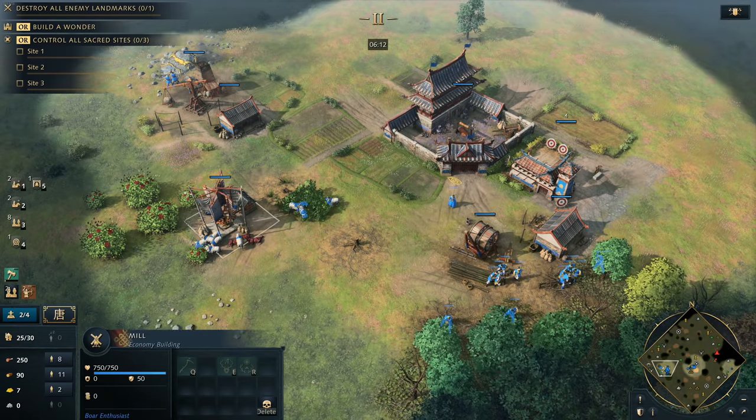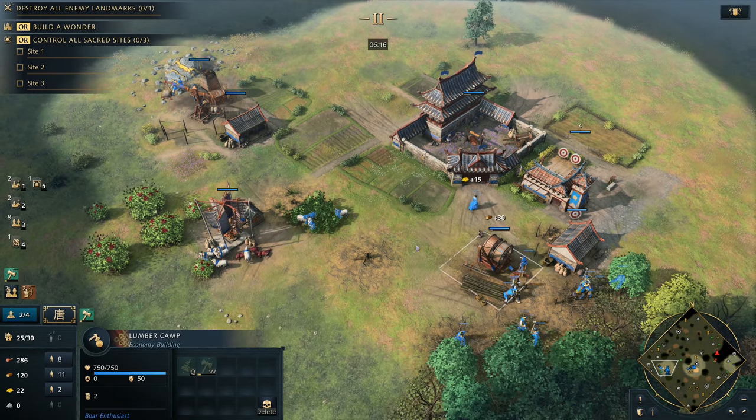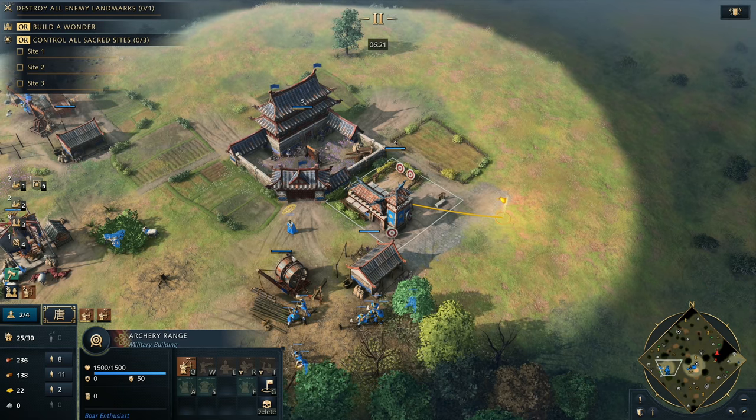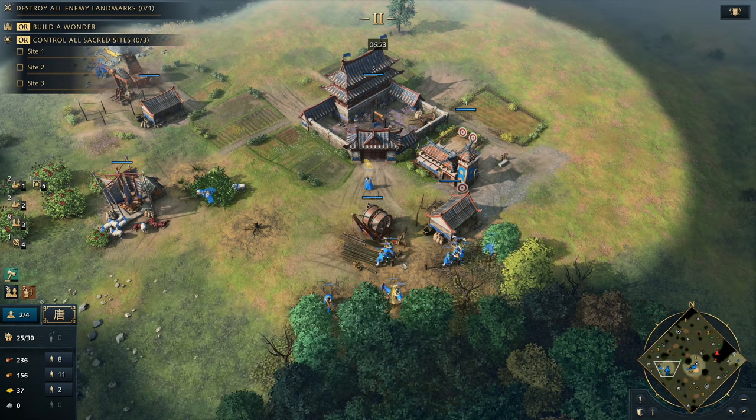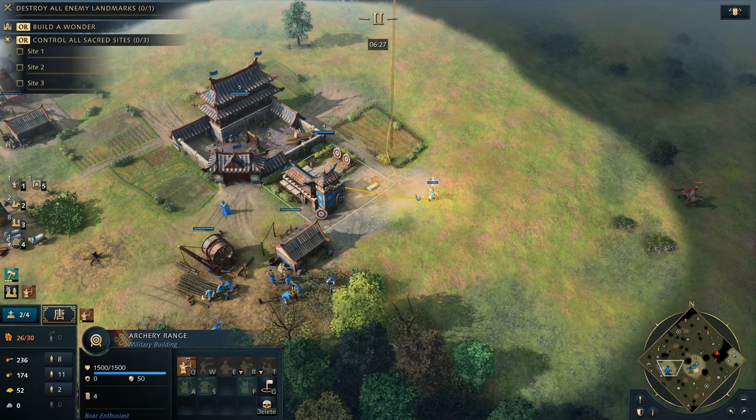So double broadaxe is coming in at about six minutes. You can see we've got that archery range up and we're going to start making archers. Now this is where we start working towards our dynasty. You can see we've been a little bit open in this position for the last maybe minute or so.